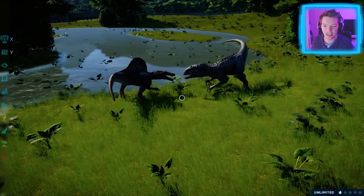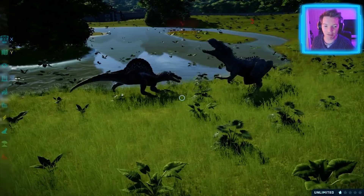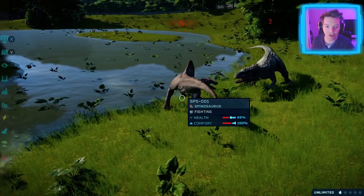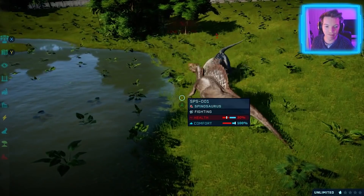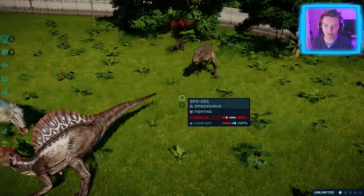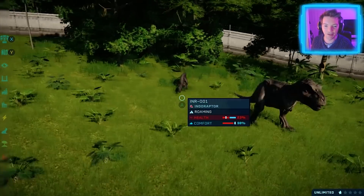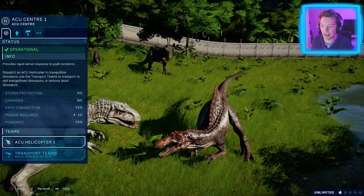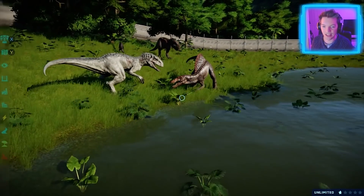Come on Indominus, show that spiny freak who's boss. Indominus down — 37. Give him a chomp, let's see how much damage you do. I think Indominus has this. Rex, what's Rex up to? Are you gonna fight? I think that Indoraptor might be done for. Let's get that Jeep back in here. Nope, that is the helicopter. Let's get that Jeep — bring him back.